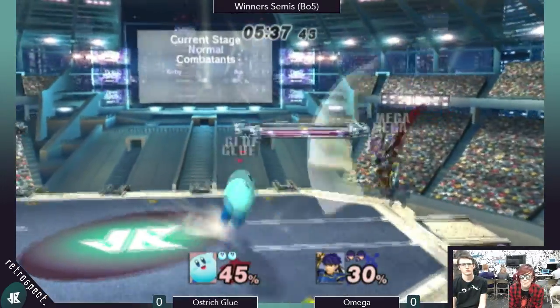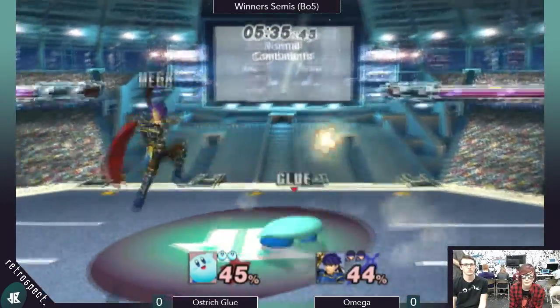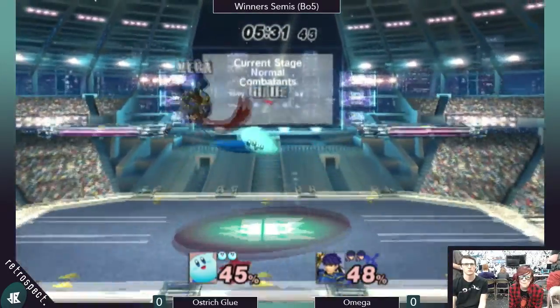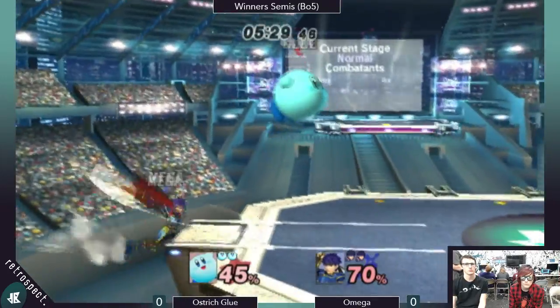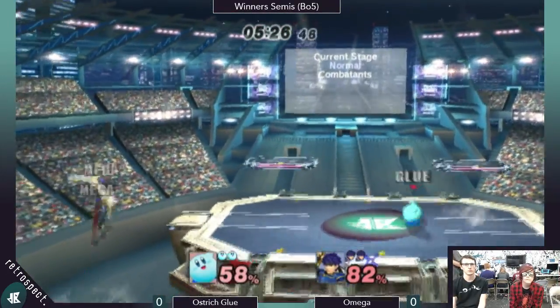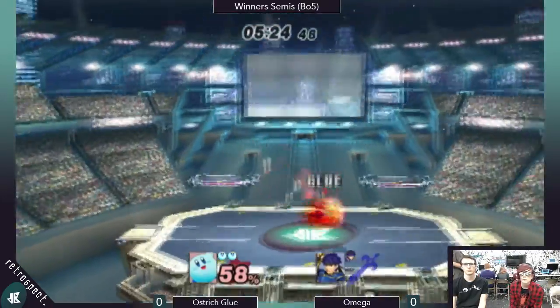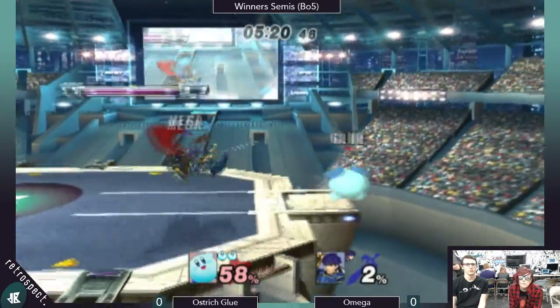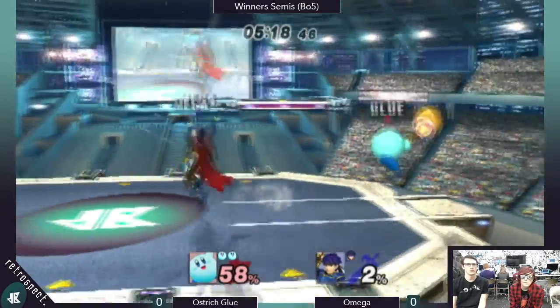Kirby down tilting into Ike's shield is very hard to deal with — you can't grab it, you can't really use an aerial. It's typically probably best to just wave dash away and wave dash or roll. It's a little too far away. So can you not grab it because Kirby's crouching and he's too low to grab?